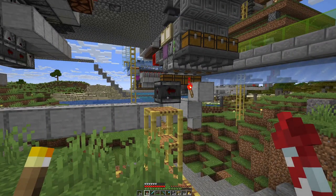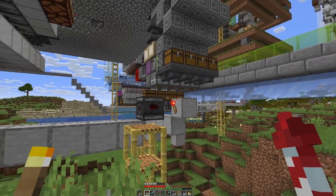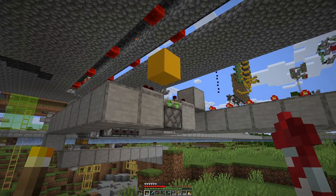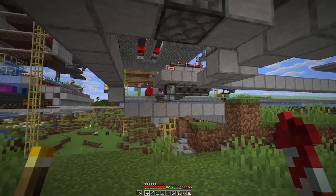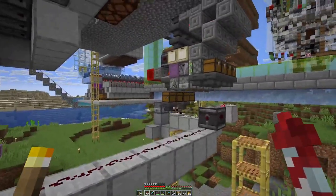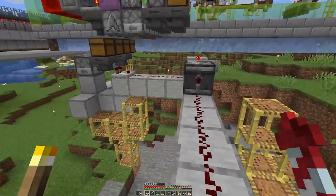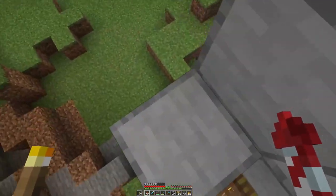Then we have this toggle switch which basically toggles this concrete block up and down. On this side the observer will trigger twice — once when the torch turns off and once when it turns on — and we only need one signal, which we achieve with this toggle. In this state we get the signal through when we detect the shulker box leaving the hopper. At some point when we're done here, we have to make sure the droppers and hoppers are filled with shulker boxes, otherwise that might not work as intended.